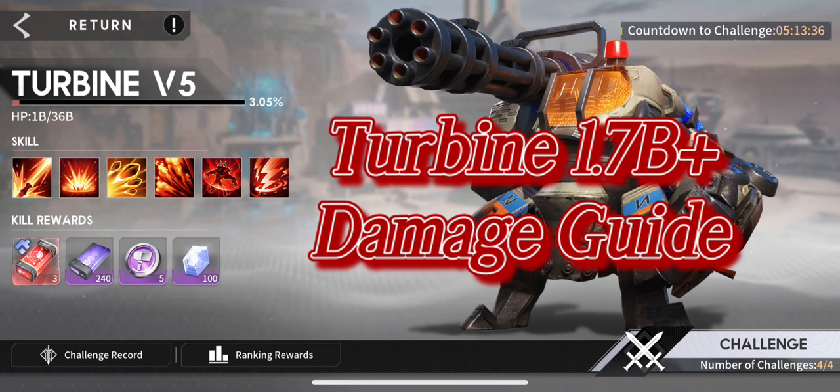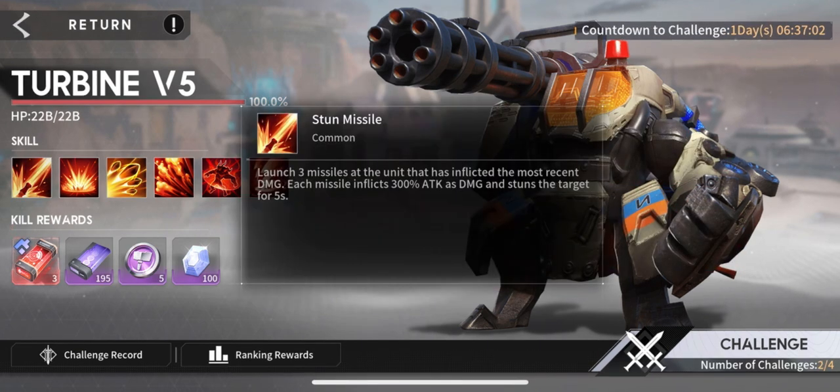Hey guys, Yizhong here with Team Exquisite. Today we're going to be going over the Turbine boss for guild hunt. We'll start off with the skills. Skill number one launches three missiles at a select target — each missile inflicts 300% damage and stuns the target for five seconds.